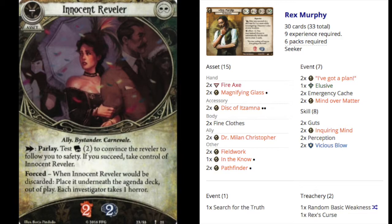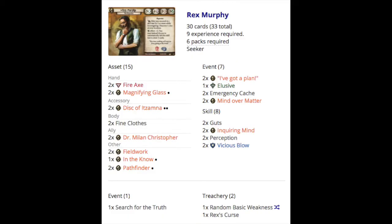My immediate concept for the deck was to use Fine Clothes with Rex, so you can multitask: you can get the innocent revelers to join you by parlaying for zero instead of two actions. That's going to increase the likelihood that you'll trigger Rex's ability to pick up clues from locations at the same time. Rex is great at multitasking, and that's just where my mind went first.